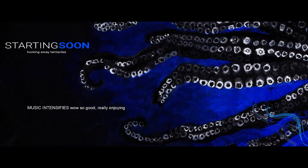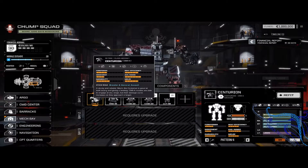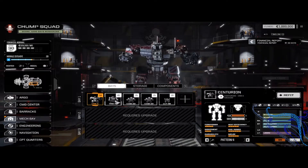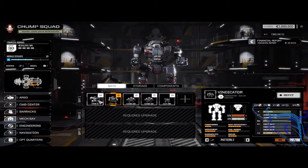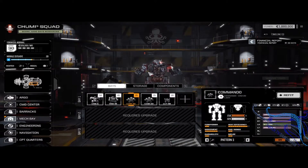Hi. Hello. It's me. I'm back. We got a Centurion, which is nice. I like Centurions. And a Vindicator, which is great, because I really like Vindicators as well. And then it gave us some of these shitty little commandos, which look kind of horrific.